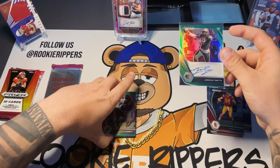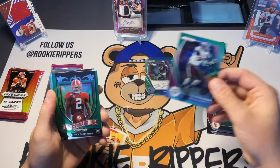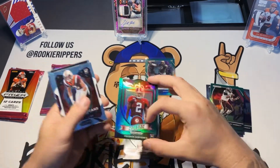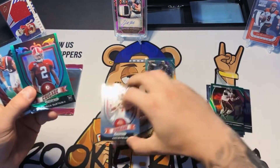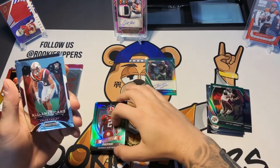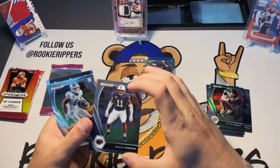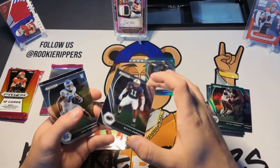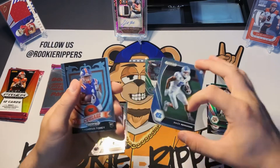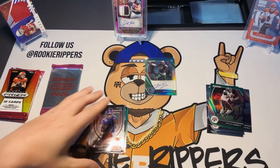It looks like he's a defensive end or a linebacker — definitely defense. But that's a sweet pull right there — the green prism Jordan Smith with that auto, that's awesome. Let's go! Got a Miles Garrett, we got a green Patrick Surtain the second, oh we got a Justin Fields — nice. Caleb Farley, Micah Parsons — Rookie of the Year. I wish we got his auto, sheesh, that would have been nice. He's a beast. Daz Newsome and a Kadarius Toney with the Crusade — not bad.